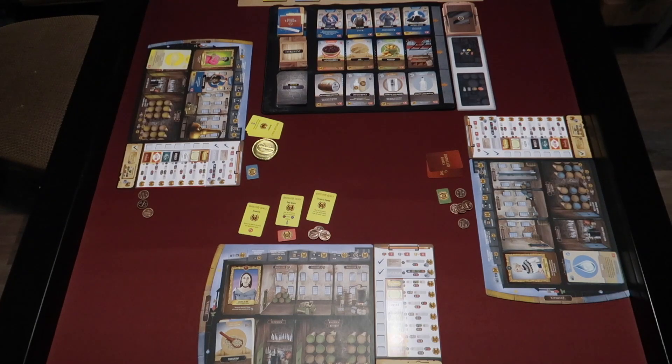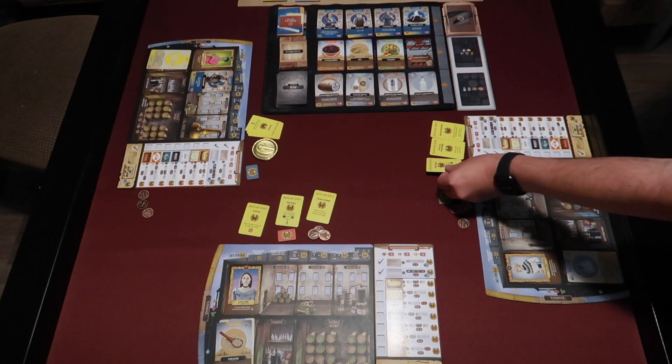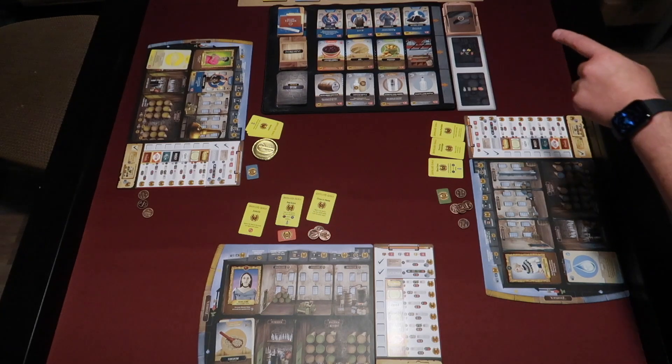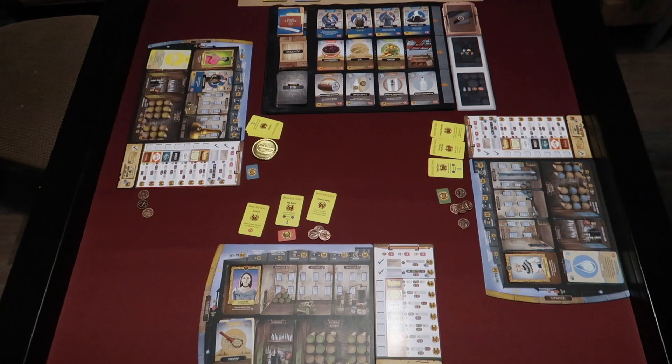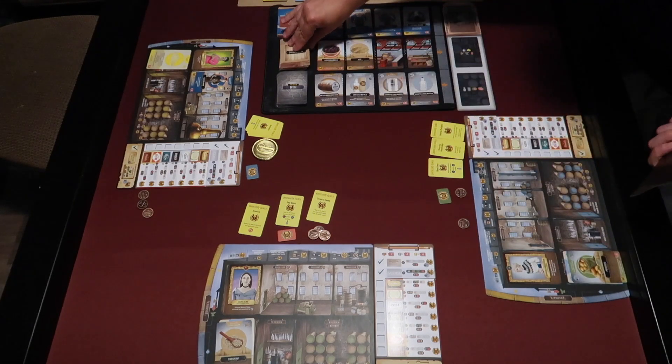Now for the third player. Their distillery goals are Diverse Portfolio, Thirst for Knowledge, and Blue Glass. This round they will attempt to make their signature recipe, which requires potatoes — and there are some available in the premium market. So we are going to purchase the potatoes for $3 and put them in the pantry. We pay the three, take the potatoes, and refill.